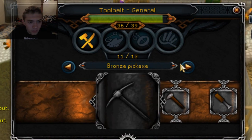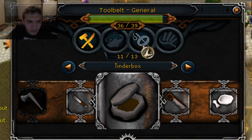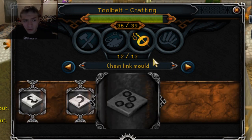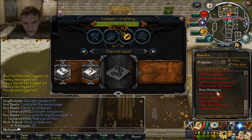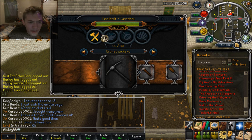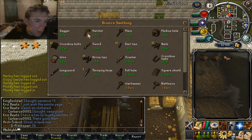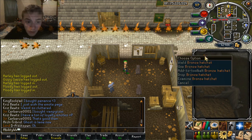Now with the tool belt you can put tools in here that you would most commonly use, and as you can see I have about 3 missing. One of them is the chain mold which I haven't done the quest for — it's Legacy of Seergaze's — so I'm going to make two tools right now to actually show y'all how the tool belt works and what you can actually do with it, how you add items and all that.